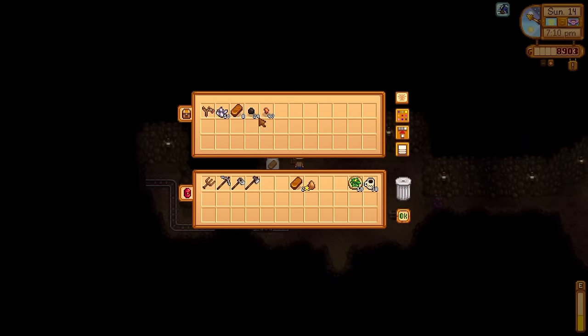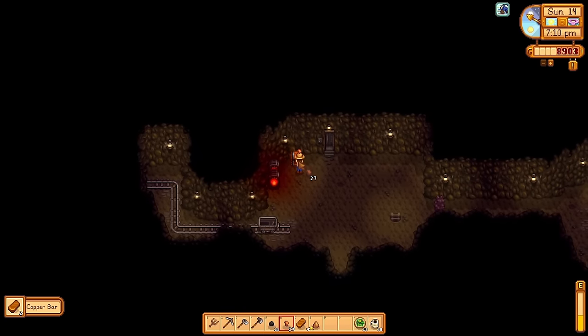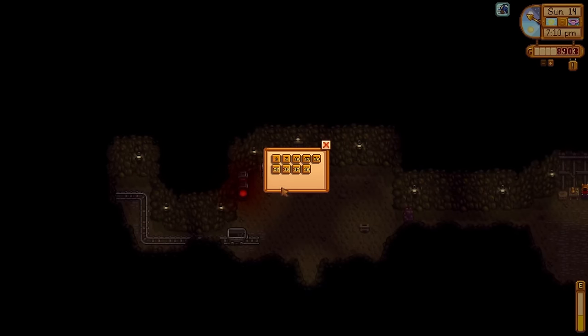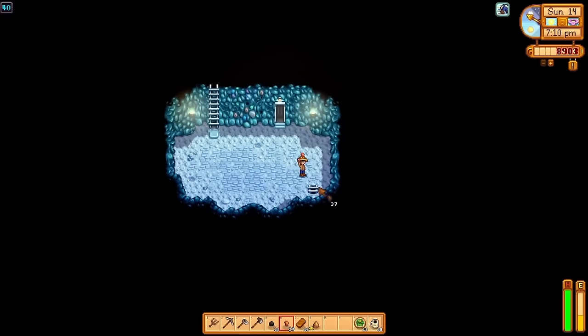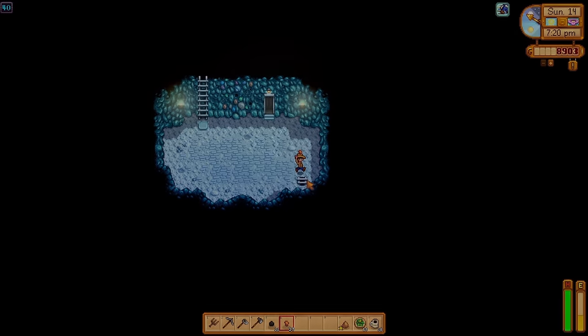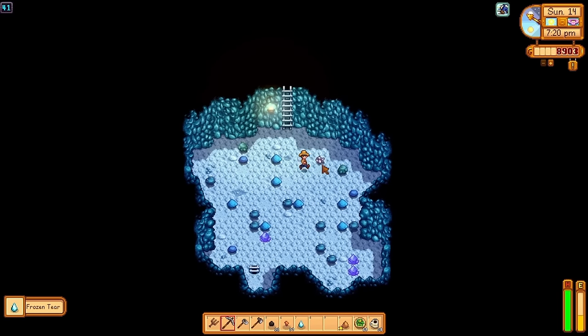I head up to the mines and I've managed to get all the way down to floor 40. You'll notice a slight change in how the mines look. This first mine has 120 floors with kind of three main zones: 0-40 you're going to be finding primarily copper, 40-80 will be iron, and then 80-120 will be gold. As you get lower in the mines, the rocks become increasingly difficult to break, helped by upgrading your pickaxe — but I want to upgrade my watering can first.